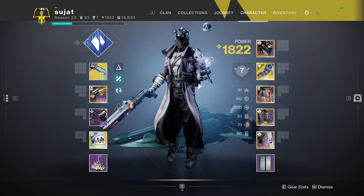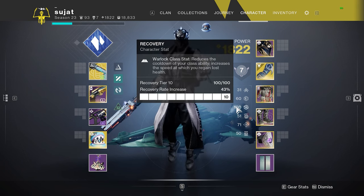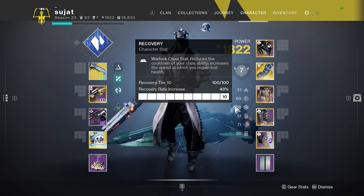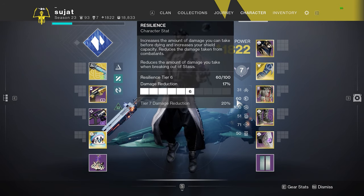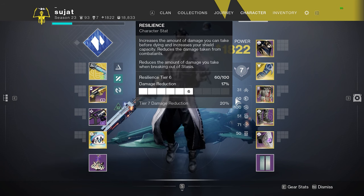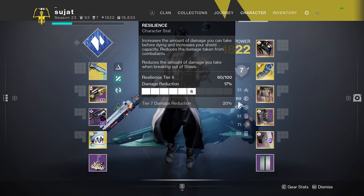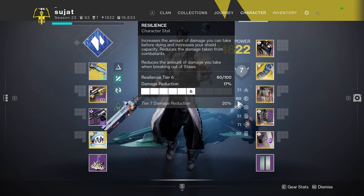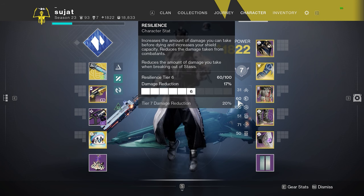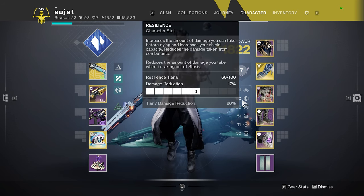As far as your stat distribution goes, my number one priority is always Recovery, since that's your class stat — you get more rifts, more freezes, more Reaper procs. Second is at least 60 Resilience so you don't get wrecked by Thorn. Thorn's extremely dominant right now. 60 Resilience is the breakpoint, I believe, for surviving two crits and one body shot, or maybe two crits from the Remnant. I'm not 100% sure — there are more educated people on that, so maybe watch a dedicated video. The numbers have shifted since I made my video on it a while back.